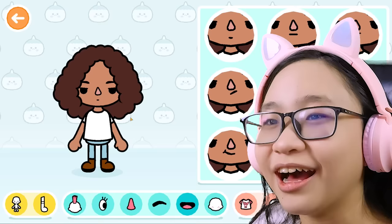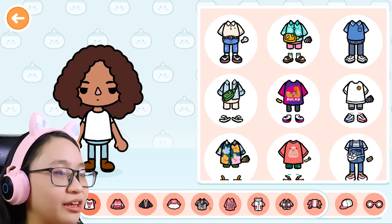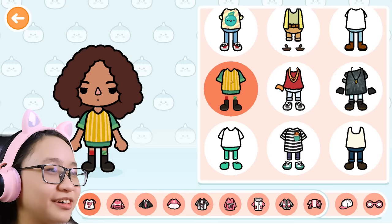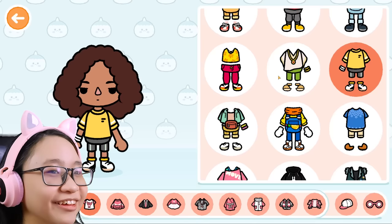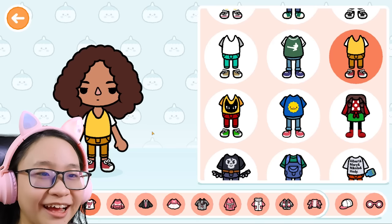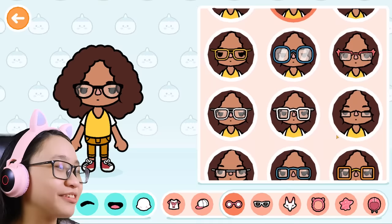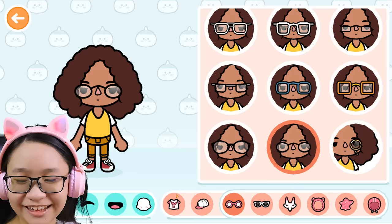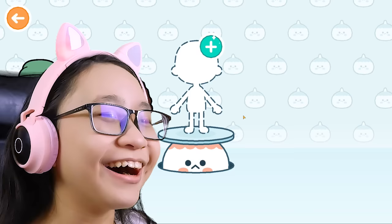There we go. Now for the clothes — I think she's wearing like a yellow shirt with stripes. But I don't think they have it in Toca Life World, so let's just find clothes with the color yellow. Like this one, or this one, or this one. This is yellow with stripes but the stripes are vertical, not horizontal. This one actually looks weird. I'm wearing this one. Okay, she has glasses — I'm using this one. No wait, there we go, much better. I think I'm done. Here's Priya!